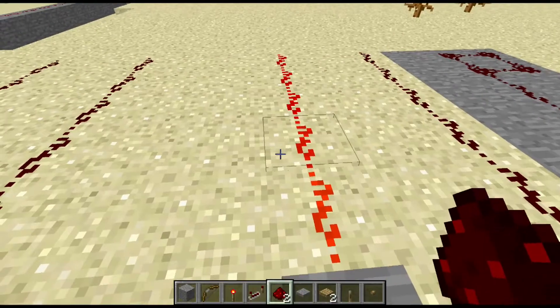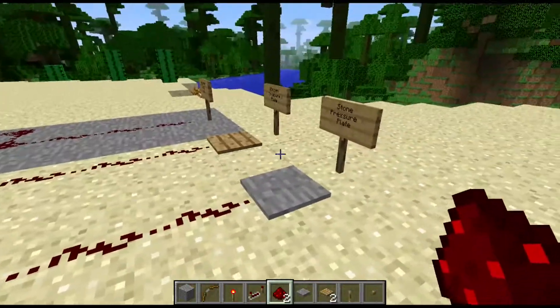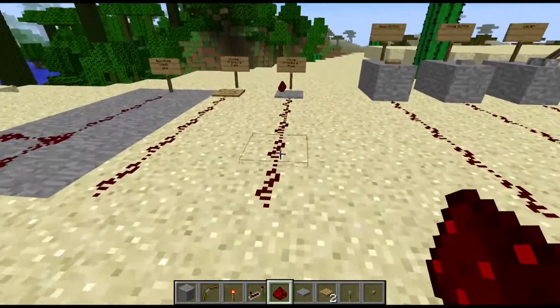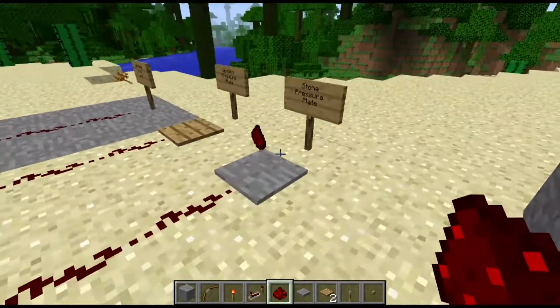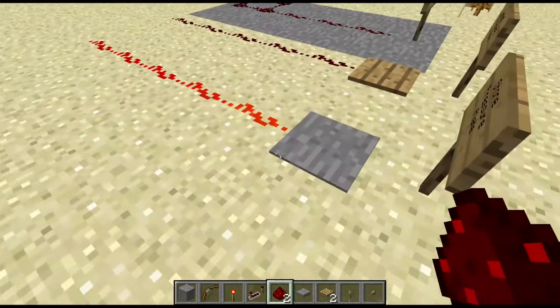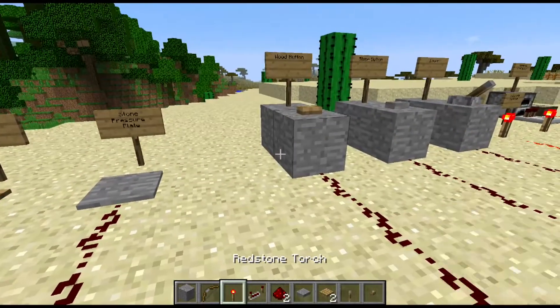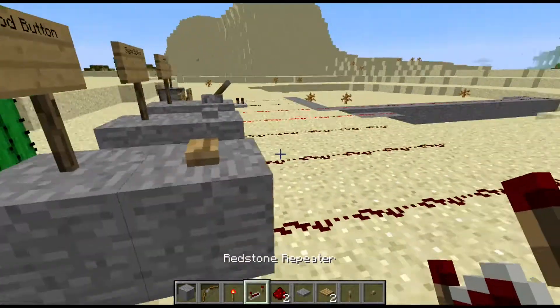Let's move on to the stone pressure plate. Your player can walk on it and activate it. Note that when I throw an item on it, the stone pressure plate does not activate — that is one of the key features. It can only be activated by stepping on it.